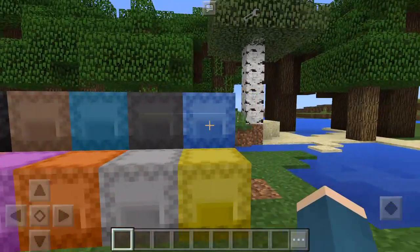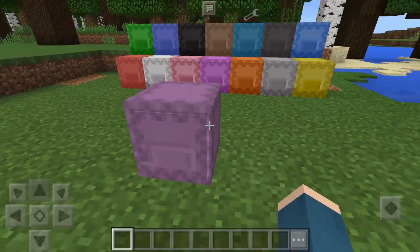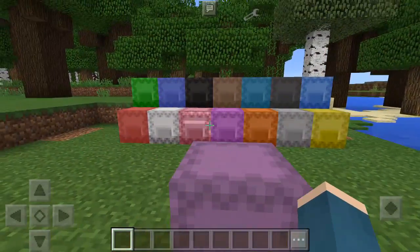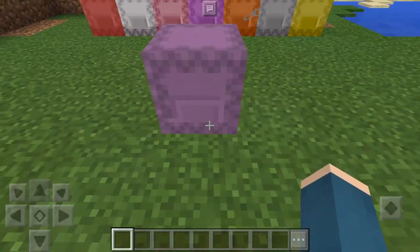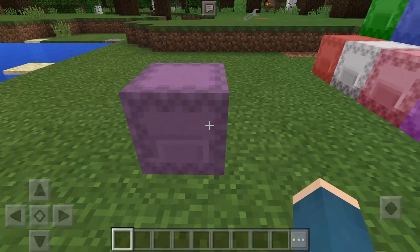As you can see, you've got Shulker Boxes here. They're a bit glitchy and stuff, but they come in the different colors that you're able to get on PC. I have the original color right here, showing it off.